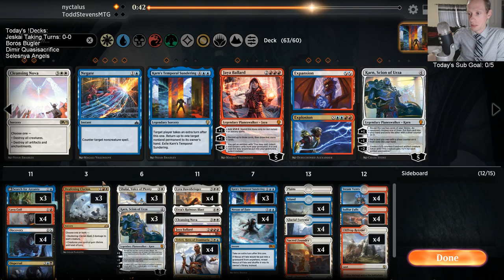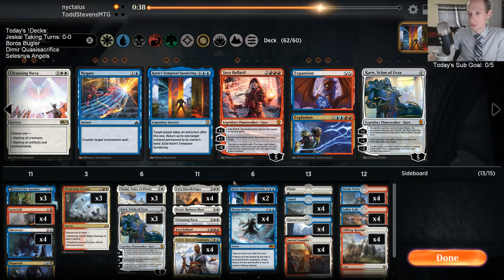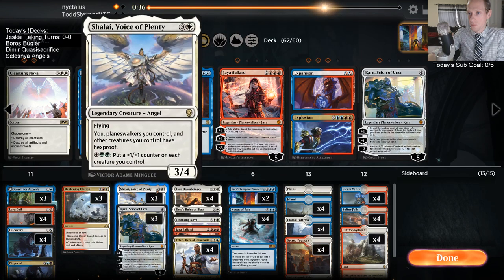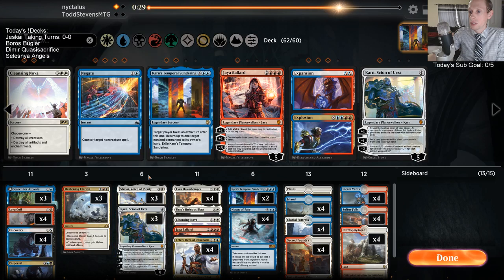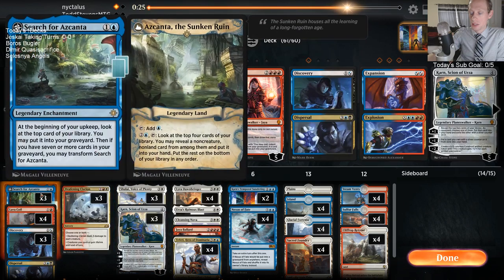Maybe the Coil isn't that great. Is Shalai even really that good here? Shalai's a lot better against burn spells. Shalai's fine. I guess a Discovery and a Search for Ascanta. So I got some other things.